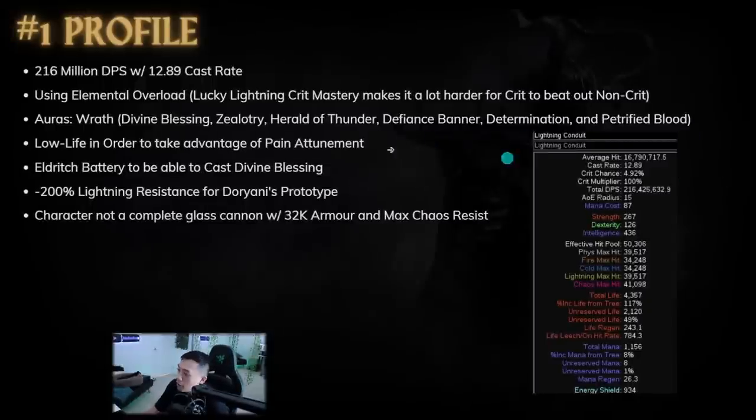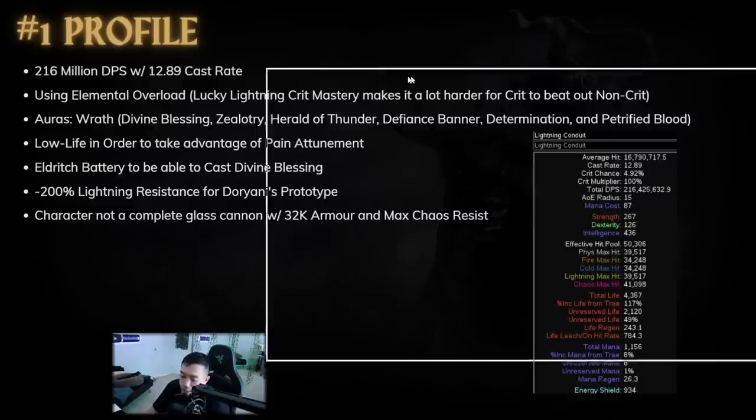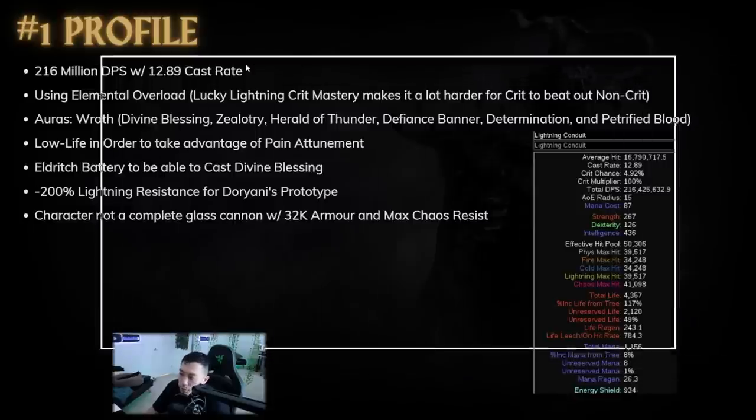The number one profile is nice to look at. We go down to stats and we have 216 million DPS. The cast rate is incredibly high at 12.89. If you look at aura stackers in the past with Spark, they're pretty much around 9 to 10, so this guy has an insane cast speed.